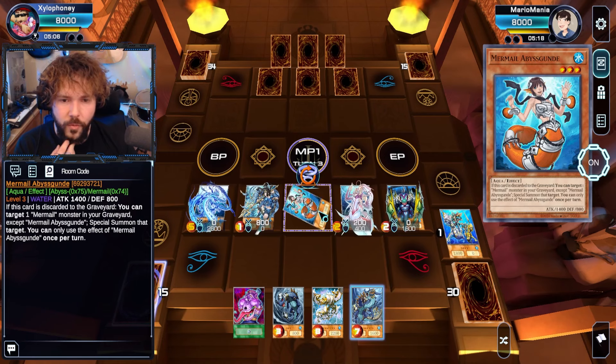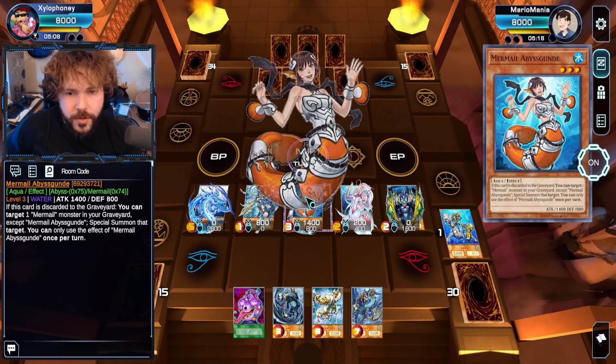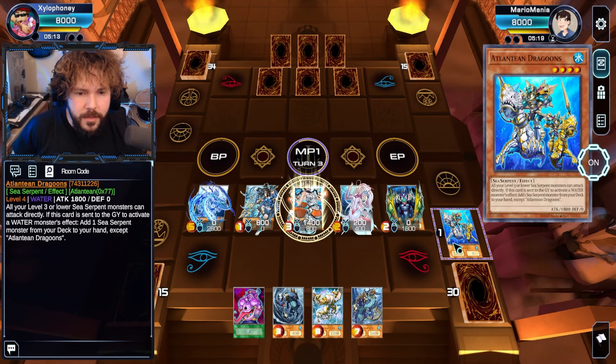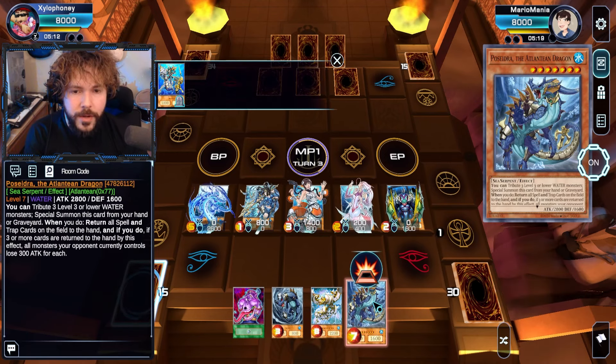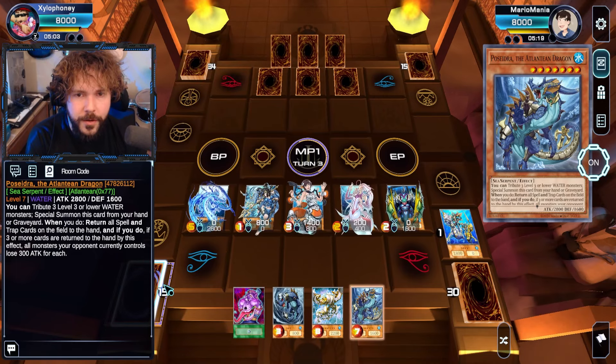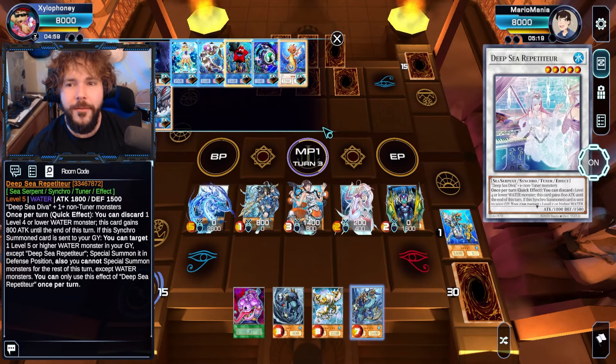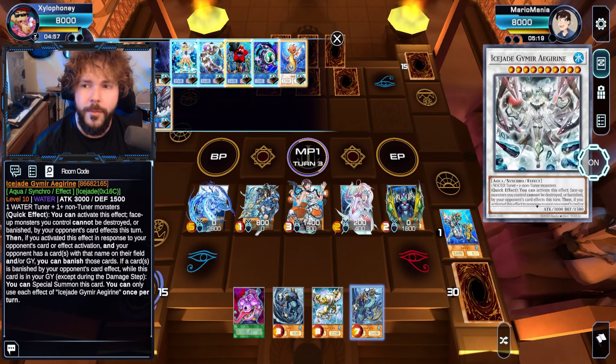Realistically, I want to get one more Water Monster in my graveyard here. I guess there's no reason for me not to do that. Instead of doing the Psydra summon — Psydra's just so good right now, though. Yeah, we're just gonna summon Psydra. It's just too good to pass up. Turn all your stuff to your hand — but it could just be dead cards, could be baits. I can literally summon everything in my extra deck right now. Okay, not literally, but nearly.